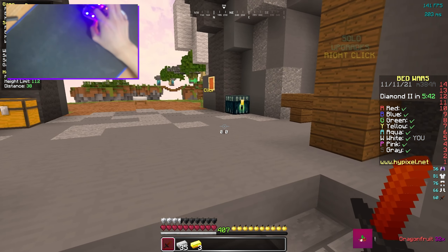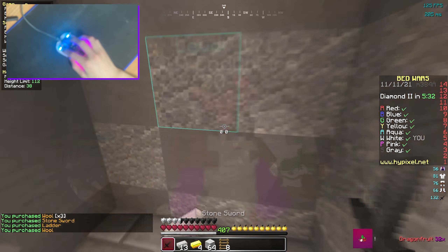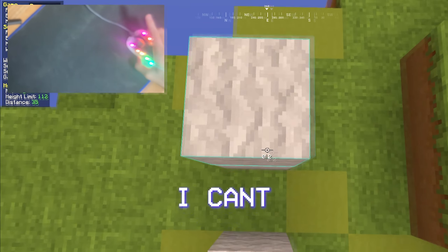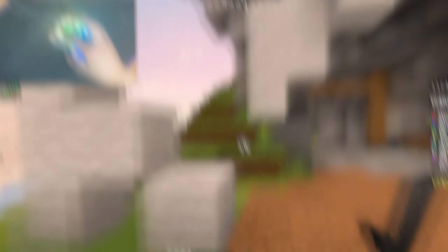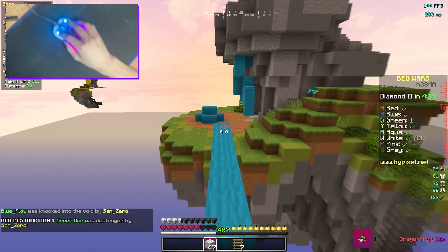CPS, Waking and Jitter. The clicking is so hard, like no cap. How am I gonna bridge? Hello there. Oh no, Aqua, why are you here? I can't click. Oh no, I'm dead. No way! Let's go! Our first rush. Come on, let's do this. We got our first kill. We gotta get his bed.